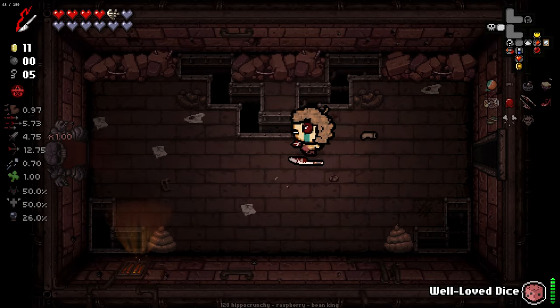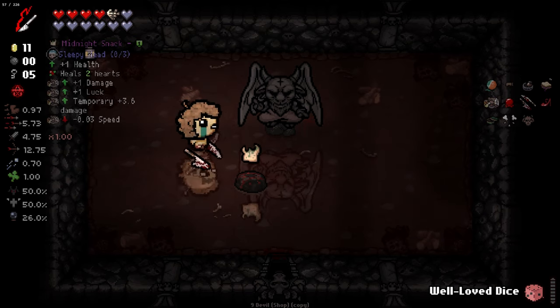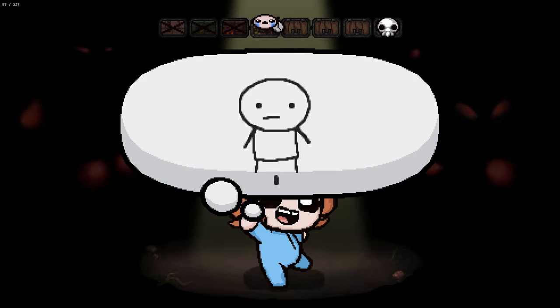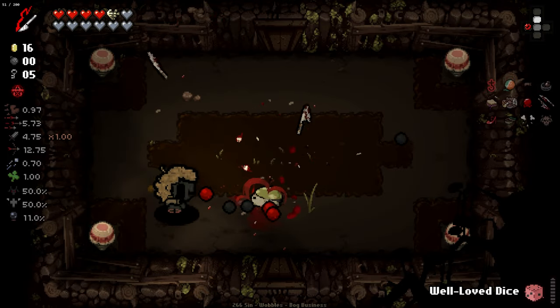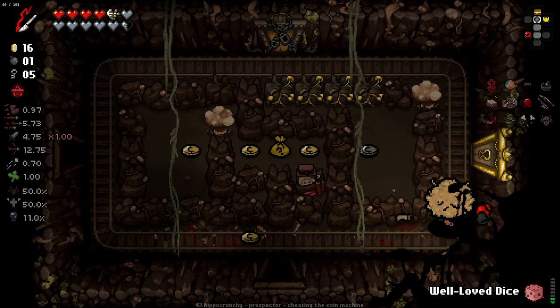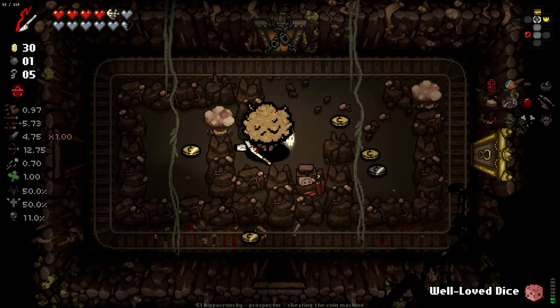Pretty good idea for a trinket to be honest — helps you out early game, doesn't do much late game. What's this cross do? Enemies that come close to you — yeah, we'll try it out, why not? Let's go down here. And we got Grotto as well! Can we get the trifecta? I don't think there's an alt mausoleum floor yet, but I'm pretty sure it is coming. That was a good hit! That was an amazing bomb as well.